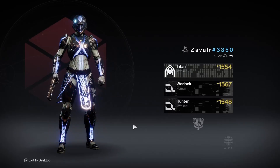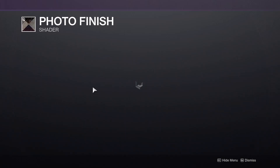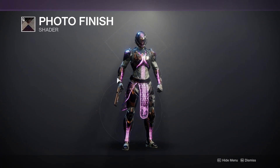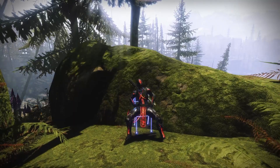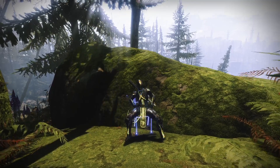Today is the last day you can get this brand new Garden Games shader. What makes this shader so special is that it does RGB on a lot of armor and weapons. You can get it for the low cost of 300 Bright Dust in the store right now. Just remember that Garden Games goes away tomorrow, so you have to grab this shader while you can, because you will not be able to get it until next year.